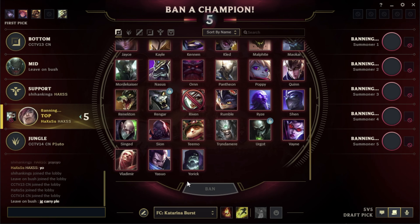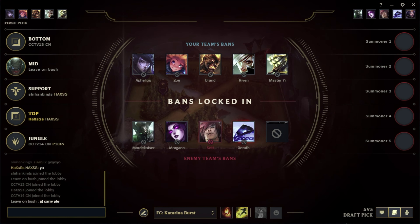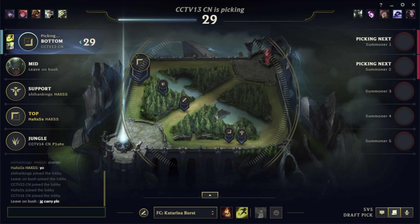I use a program called Overwolf. Pretty much you click it and it resets your runes and build to whoever you're playing, so you have the right runes and build in one click. It's really helpful — I'll list it down in the description below. Once again this isn't sponsored, I wish it was.